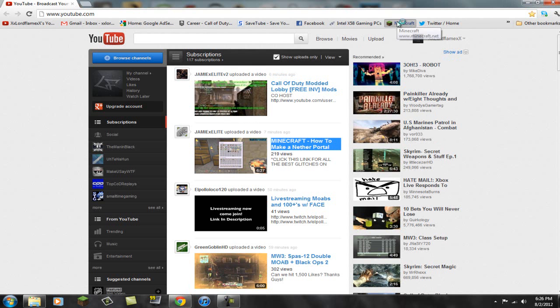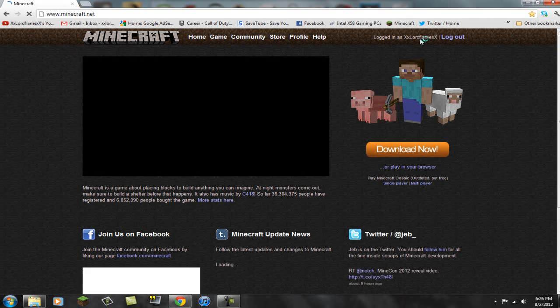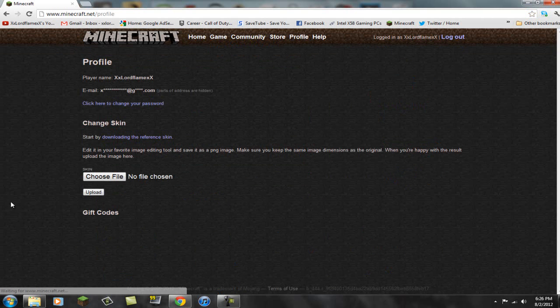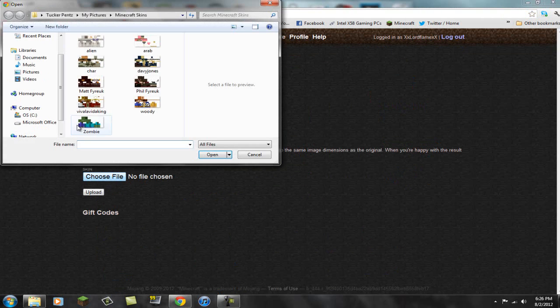To change your skin, go to Minecraft.net and log into your account. If you have a cracked account, I'm sorry — I'm one of these 36 million right here. Go to your profile, then choose file to change your skin, click on the skin you want, and find it. Mine's automatically right here.